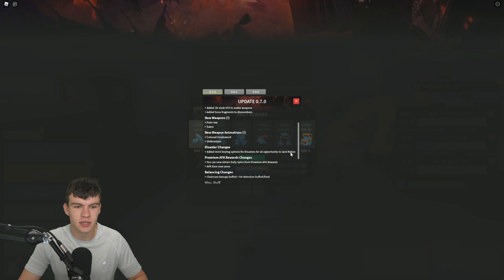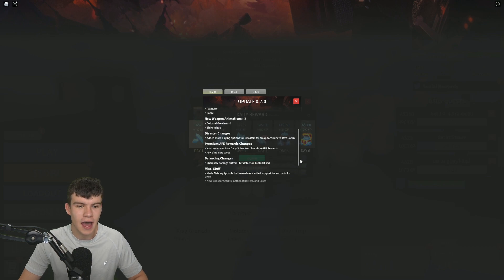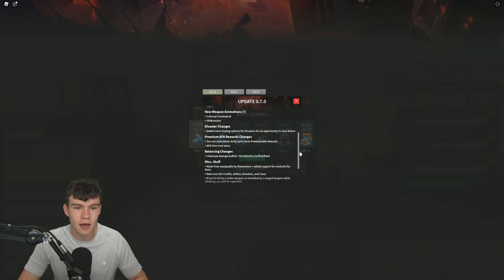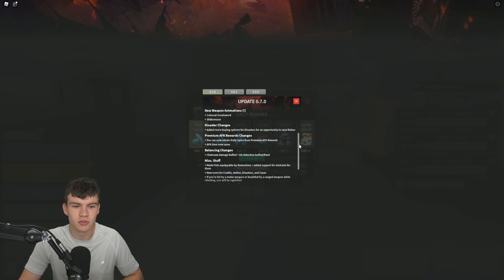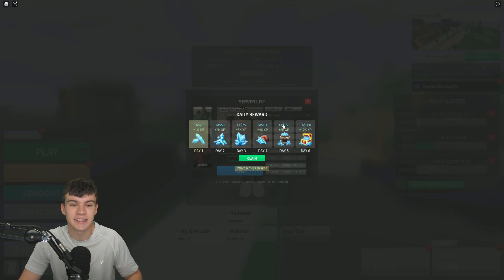We have new weapons — the Palm Axe and the Saber — plus new weapon animations. On the disaster changes side, they've added more buying options for disasters and an opportunity to save Robux for premium. For AFK rewards, you can now obtain daily spins from premium AFK rewards, and AFK time now saves. In balance changes, chainsaw damage has been buffed and hit detection for the chainsaw has been improved.